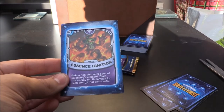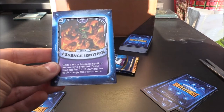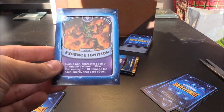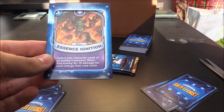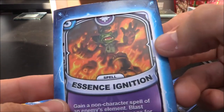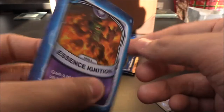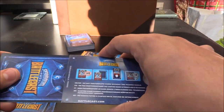Next one... Oh my gosh, this is amazing! Look at that! Crankcase is on fire — basically on fire. This is a magic three crystal spell: Essence Ignition. Give a non-character spell of an enemy's element, blast that enemy for 10 damage for each crystal that card costs. Very cool, very cool.